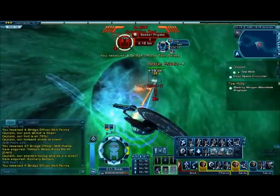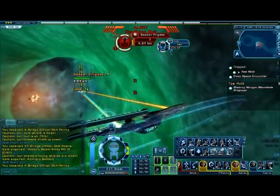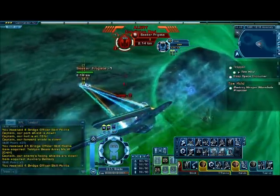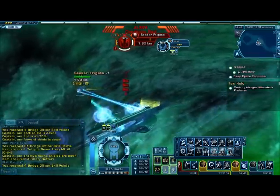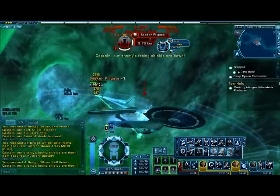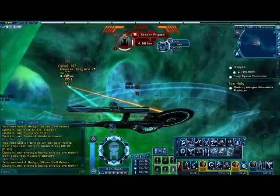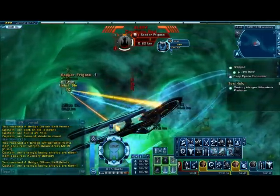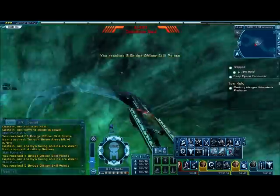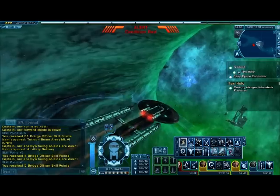That takes care of him. Now to take out the last seeker frigate — I was actually getting kind of worried that I was going to explode. Now that we've taken care of the battleship, we're not going to have much of a problem with the frigates. Now we need to head deeper into the wormhole to take care of the power source that's sustaining it.